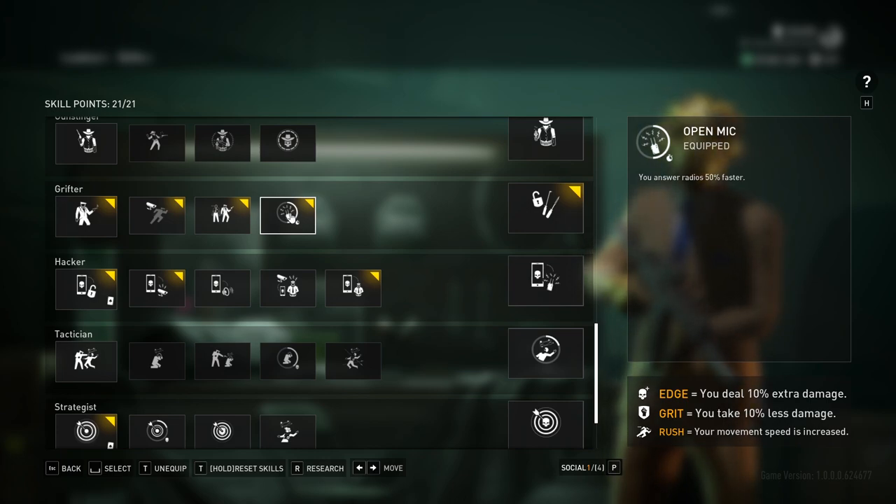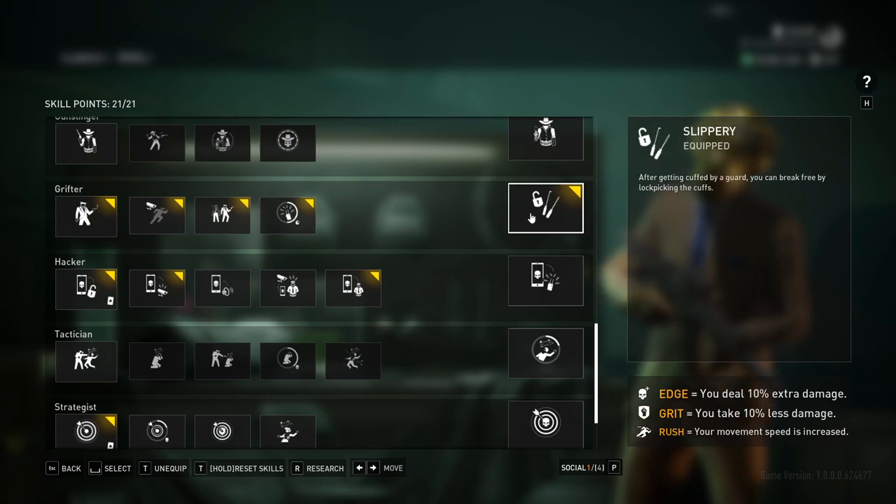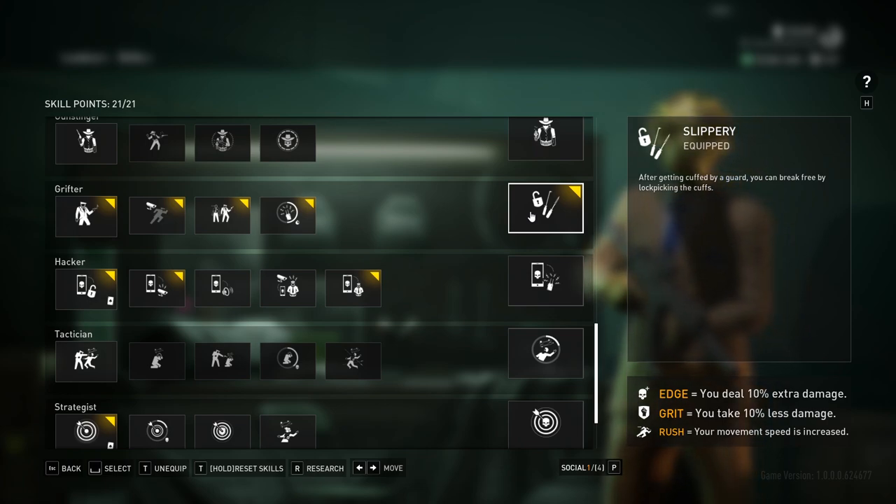Open Mic makes radios 50% faster, which is just nice for the few times you actually have to answer radios. Slippery: after getting cuffed by a guard, you can break free by lockpicking the cuffs. It's not super useful in a lot of scenarios because you shouldn't be getting arrested anyway, and it immediately masks you up when you lockpick the cuffs. But this is part of my speedrun strategy for Rock the Cradle — if I don't get the radio hack off on a guard quickly and he cuffs me, I can still continue my one minute thirty second speedrun. It can help you not completely lose a run when you get caught somewhere you're not supposed to be.